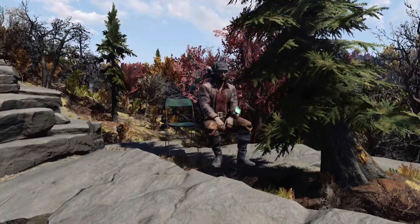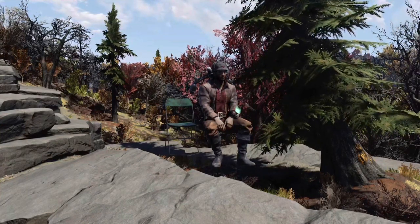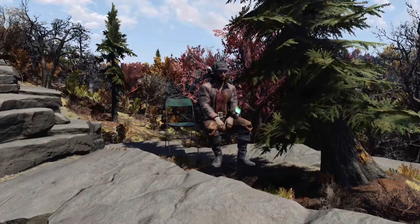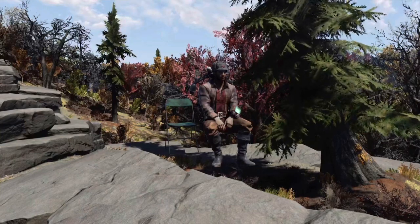Friendly Neighborhood Gamer here, welcome back to another video. In today's video, I'm going to be showing you a power armor glitch where you can make your camp items float in midair. Before I get into it, I just want to say thank you to Jason Flex Stahl for finding this glitch and showing me how to do it. So thank you so much for that. Let's get straight into the video.